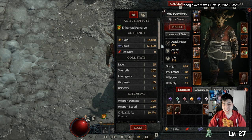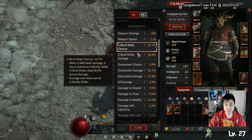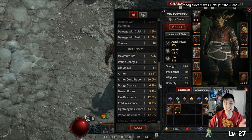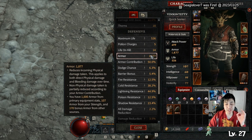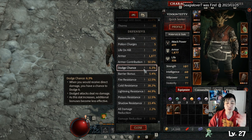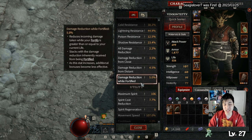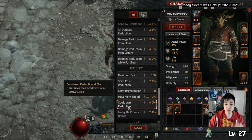Let's take a look at my gear and stats. I have strength, intelligence, willpower, and dexterity. There's weapon damage, weapon speed, crit chance, crit damage, overpower, and overpower damage — not the best but it's what I have. For defense I have life on kill, which is good, and some thorns. Armor is 1877, maximum life — both higher than my rogue. My dodge chance is lower though, about 6% compared to my rogue's 15 or so. I have various resistances, all damage reduction, close distance reduction, and damage reduction while fortified. Maximum spirit is 106, plus some spirit cost reduction, movement speed, cooldown reduction, and lucky hit chance.